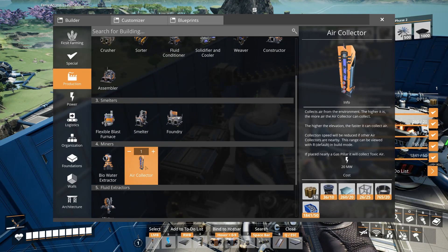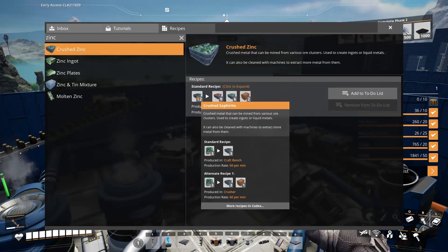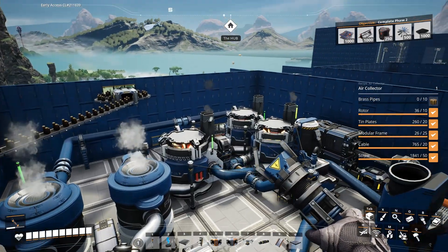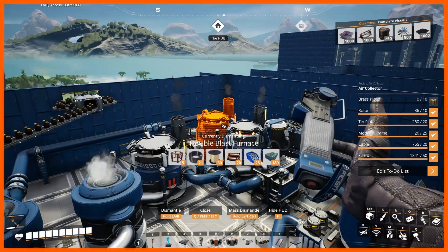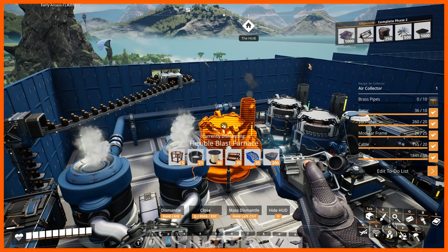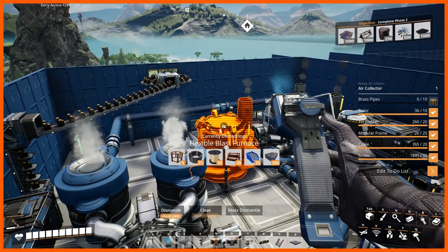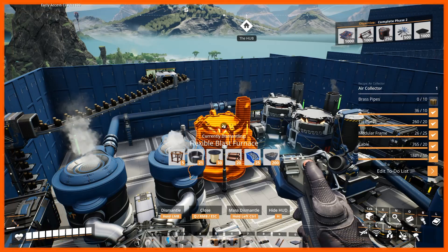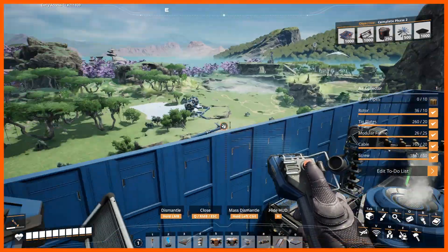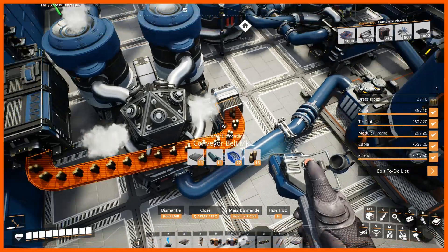Before we can make steel, we need to make an air collector, and air collectors require brass. So we need to make brass first. I've set up our brass factory here. Thankfully, brass is made with just the ingredients from sapphire — when we crush it we get both copper and zinc on the floor below. Those each go into their own blast furnace, one to melt the copper, one to melt the zinc. The molten materials then go into a blast furnace along with crushed iron to finally make our brass, which comes out through our solidifier and cooler along with water piped from our lake, producing brass ingots.